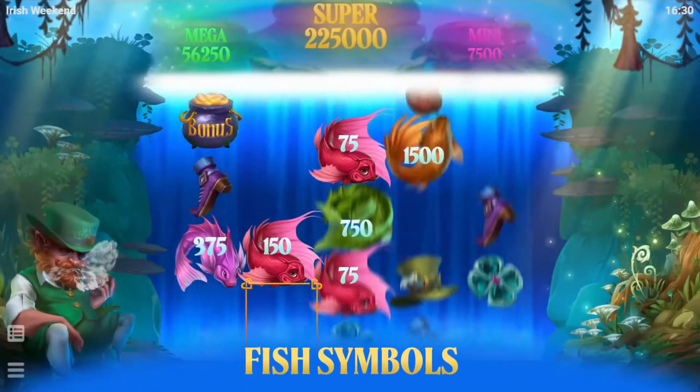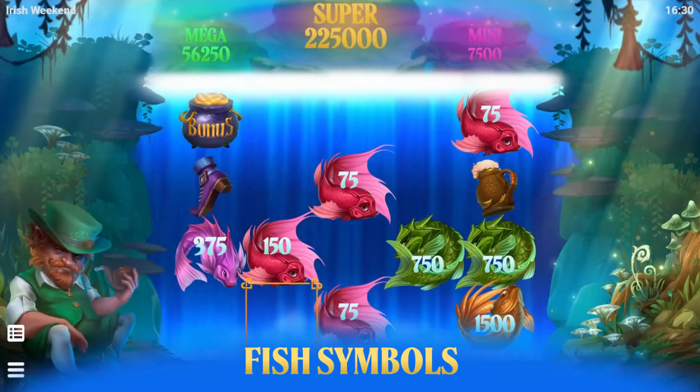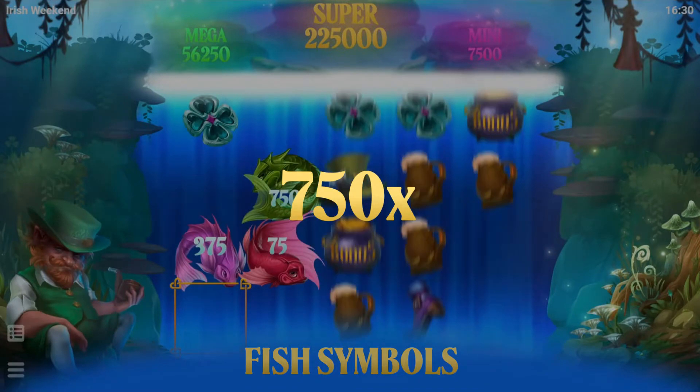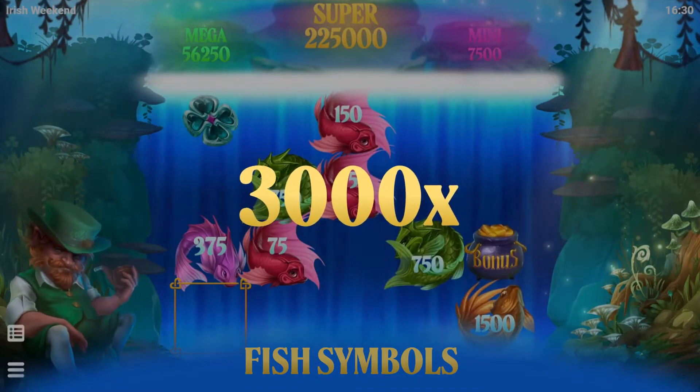All fish symbols contain random money prizes, and gold fish can also contain mini, mega, and super fishpots equal to 100x, 750x, and 3,000x bet.